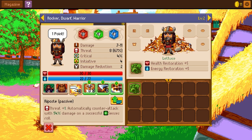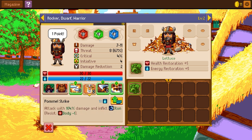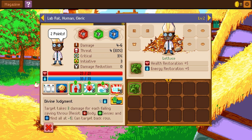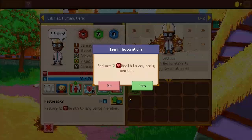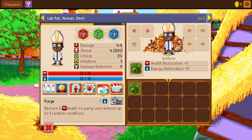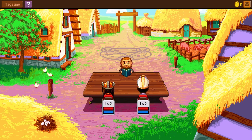So we got one point to put in. We can get riposte — threat plus 1, automatically counterattack with 54% damage on a successful senses roll. Pummel strike attacks with extra damage and stun. Power lunge attacks target with extra damage, gain 1 threat until end of battle, can target back row. Cleave attacks a row of enemies — let's go with cleave. For the cleric: divine judgment, restoration — there we go. Since he was human, he got extra points.